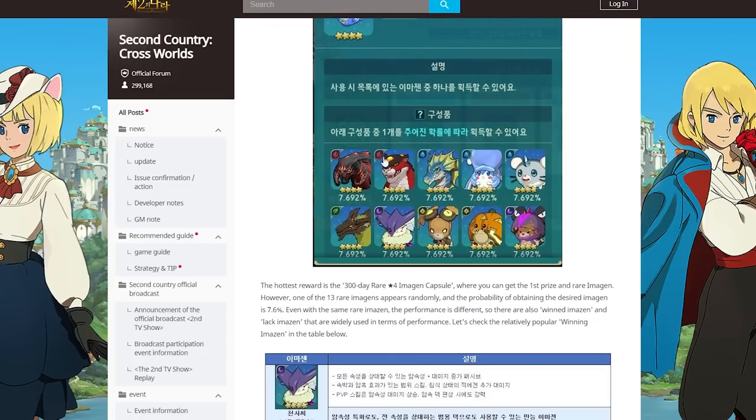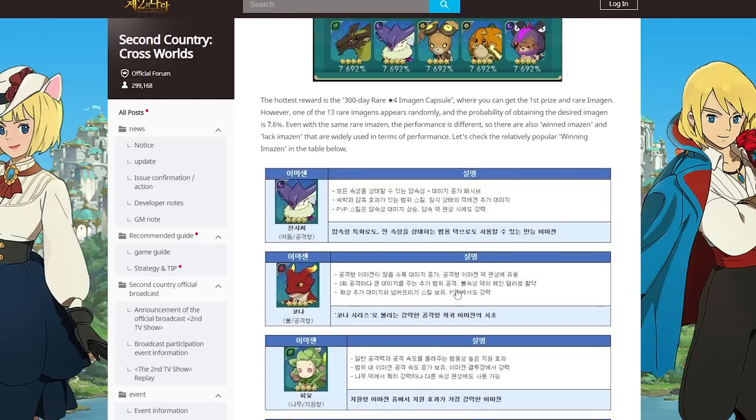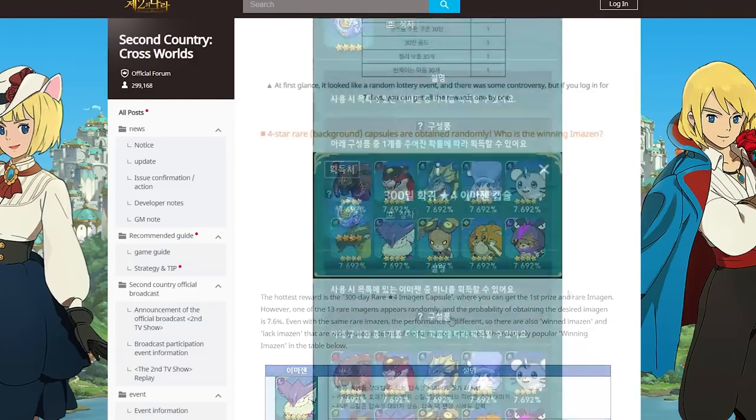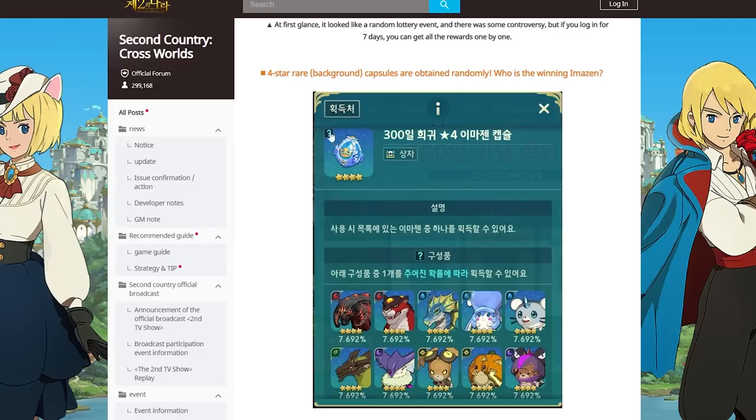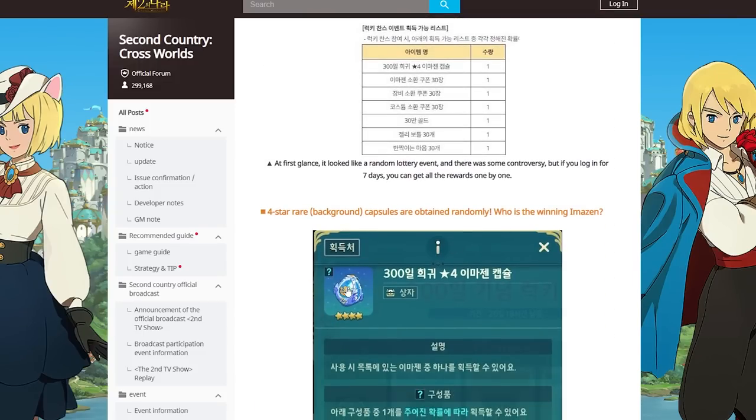The lineup is a little different from the half year event. We have Helix, the crab, Rimu, and Puraline also. This link here is just suggesting which ones to choose, but you have to note that it's random — you cannot select. So the reward is random, which I didn't realize at first.